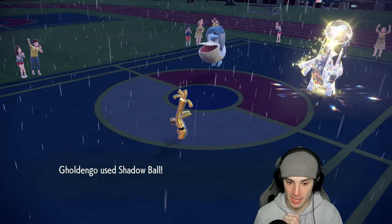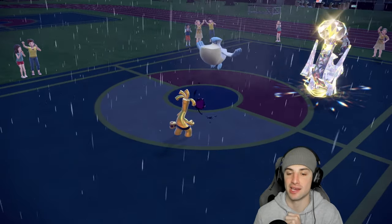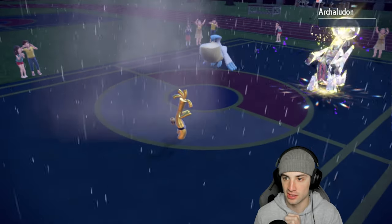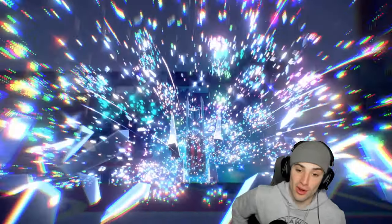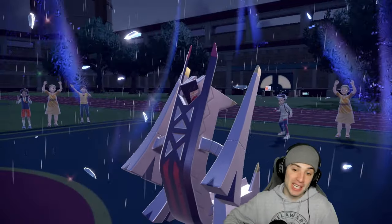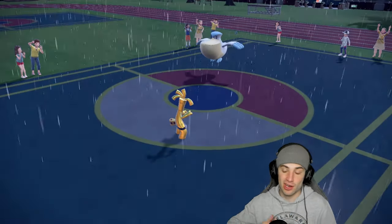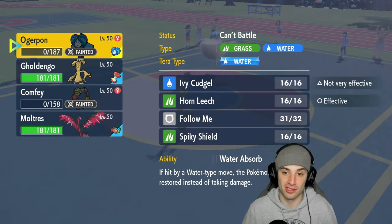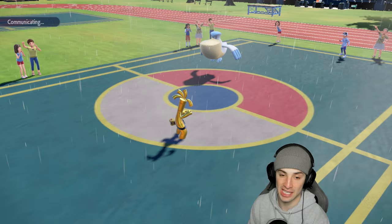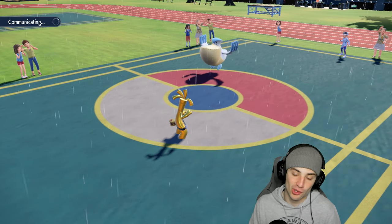Big-time swaps to reposition around Trick Room and turn the match around. Now it's a close match — two full-HP Pokemon at exactly 181 HP each. Pelipper is on one HP — that's huge. Give myself a pat on the back for dealing with Archaludon — it's just so hard. King Gambit is their final Pokemon.